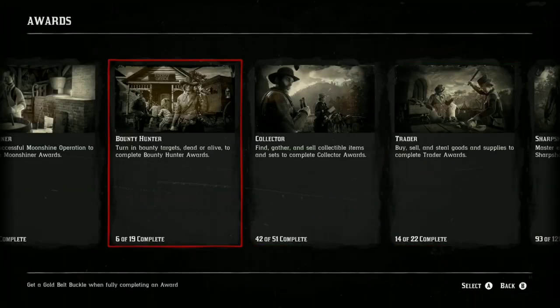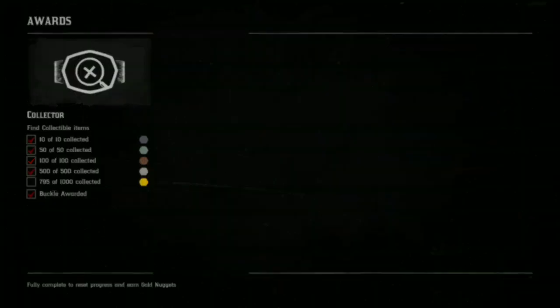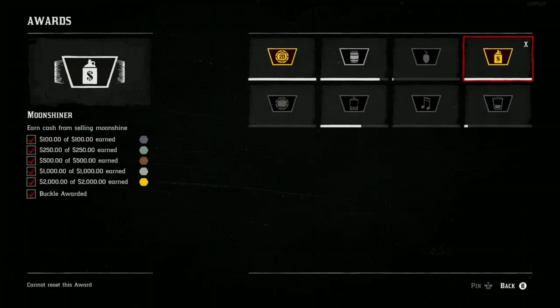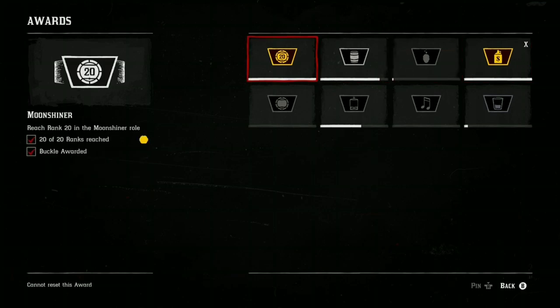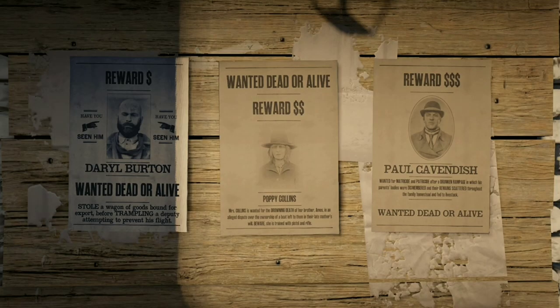There are traveling ones, trading ones, ones for all your roles, ones to be part of a posse, complete free roam Stranger Missions, complete free roam events - there are so many. If you're new-ish to Red Dead Online, go onto this tab and have a look. You may have a lot of rewards to reset, which will give you a great amount of gold. If you have the roles, it's even more gold. For example, I've reset the Moonshine award - Earned $2,000 selling Moonshine - 10 times, so I've earned over $20,000 just from the Moonshine role.